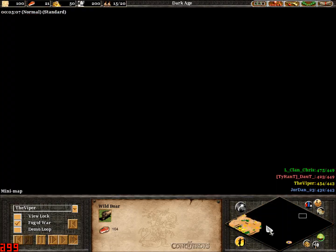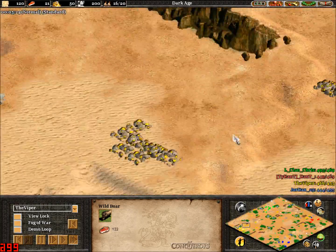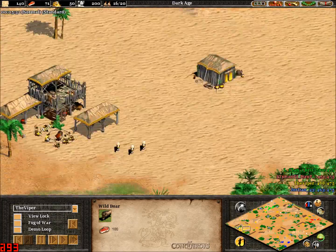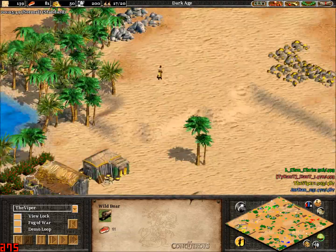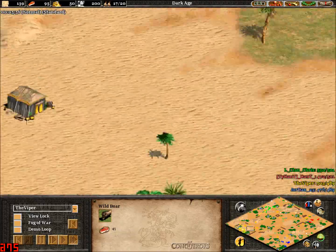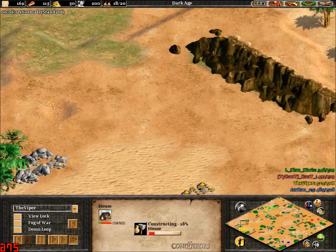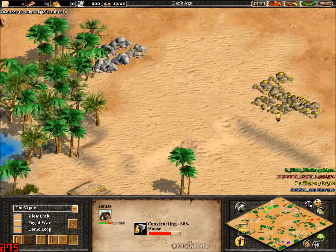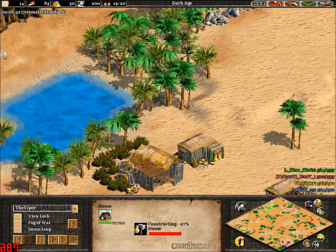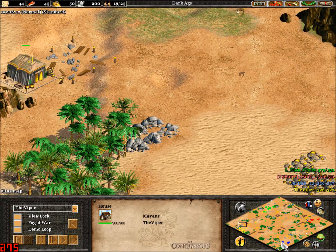So far it has been quite good. Let's have a look at the setups. We've got forward golds there, forward stone, backwoods. Looks like Viper has quite a good position to wall off. He could sit back and fast castle if he really wanted to at this point, especially if he walls off around here and uses that gold mine. It's almost like it was set up to wall off for him.